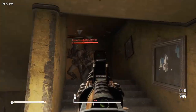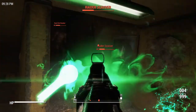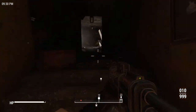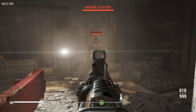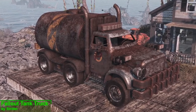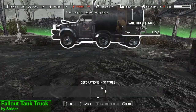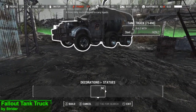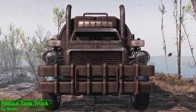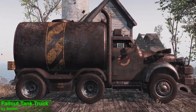Water Wheel Power is not the only settlement item we're going to be taking a look at today. With this next mod we're re-adding the tank truck from Fallout 1 and 2 as a buildable object in your settlements — the mod is called Fallout Tank Truck. To get this item in your settlement, open up the workbench and head to Decorations, then Statues, and it should be the first item you come to. It's going to cost you a simple 2 steel. The mod author has done an absolutely fantastic job recreating the tank truck in Fallout 4.